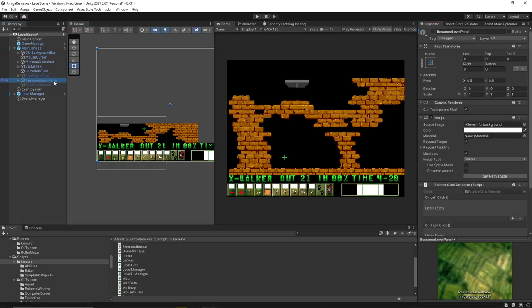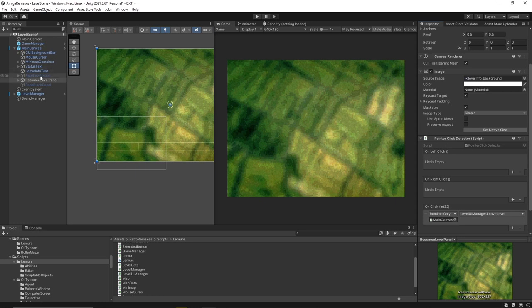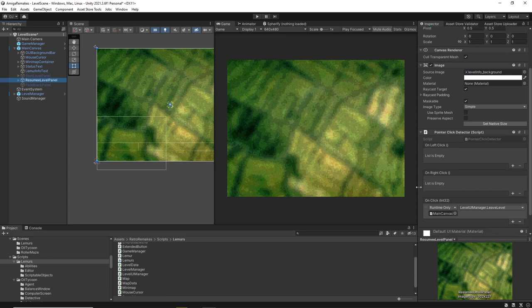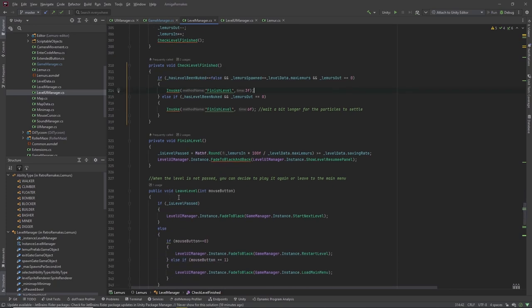You can find that here — it's the resume level panel. Right now there's no text because all the text gets generated after the level has finished. We have a custom script here instead of an event trigger, just to demonstrate a different approach. That script can differentiate between a left click and a right click. This has the advantage that we can pass the used mouse button to the function that is called. So Level UI Manager leave level is called, which in turn calls the Level Manager and tells it the player has clicked the button in the resume screen.